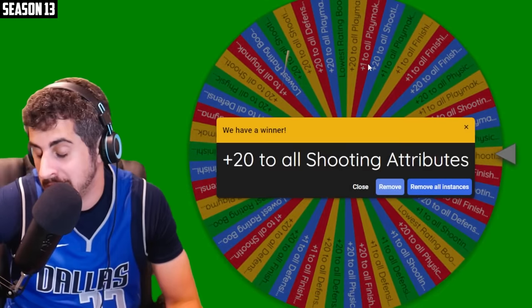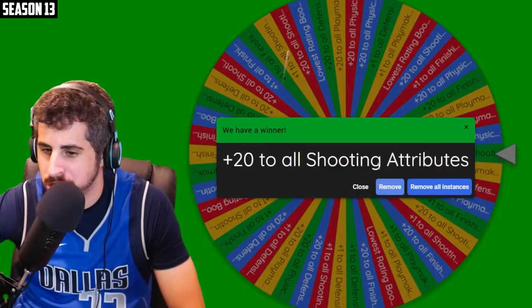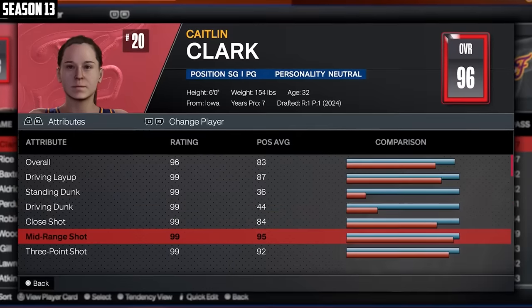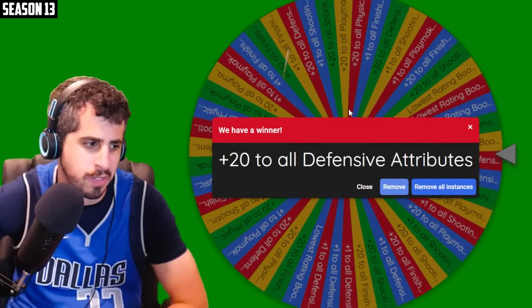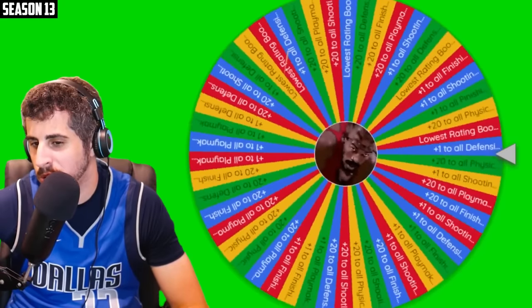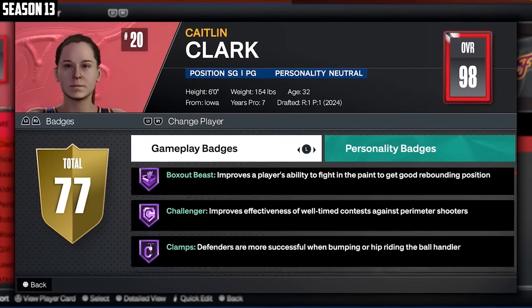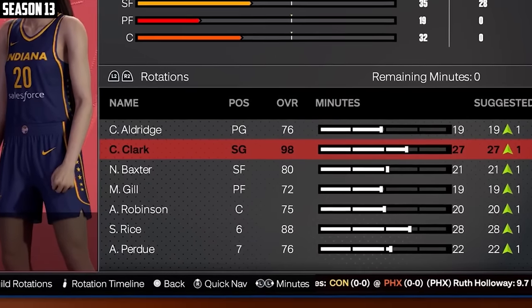First up, we're going to be plus 20 all shooting — that's really good, we need that. That put her at a 96. She's already maxed out at shooting at this point. The second upgrade — that was kind of a bad upgrade, but whatever, at least now she's maxed out at shooting. I think she's maxed out in defense too. Can we get one where she's actually not maxed out anymore? Plus one defensive badges. That put her at 98 with 77 badges.